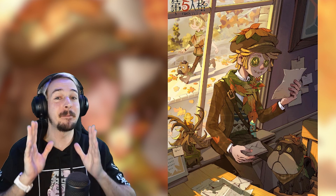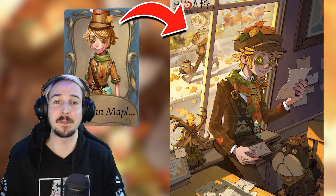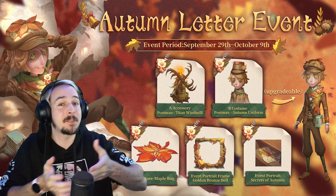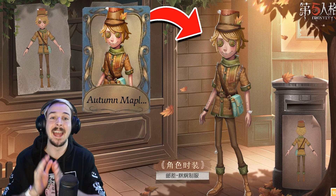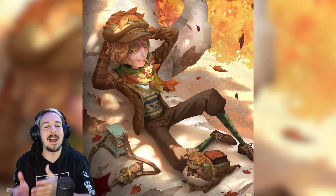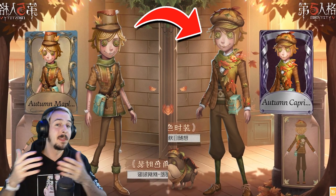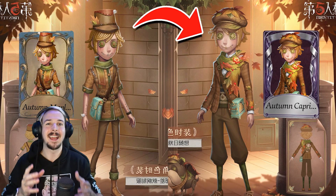The Autumn Letter event will feature a B tier skin for the postman called Autumn Maple Uniform. This skin along with some other items like an A tier accessory, a red maple carpet furniture piece, portraits, and portrait frames will be obtainable for free. The B tier skin for the postman can be upgraded to an A tier skin with tokens, which are simply bought using 580 echoes. After upgrading the skin, you can still use both versions — the B tier and the A tier — so it's kind of a two-in-one skin that the postman is getting.